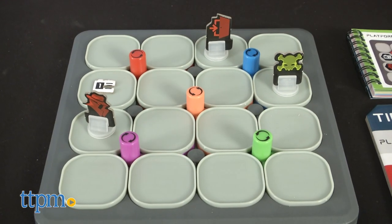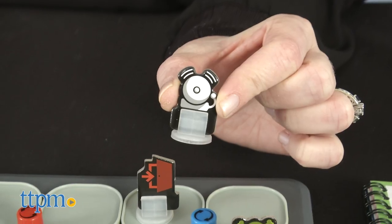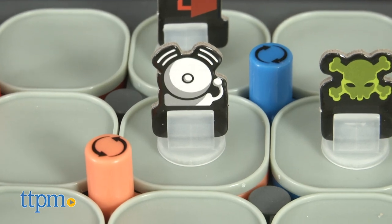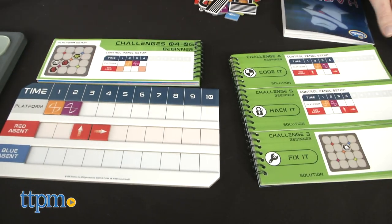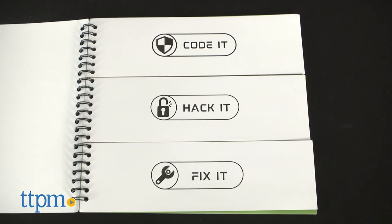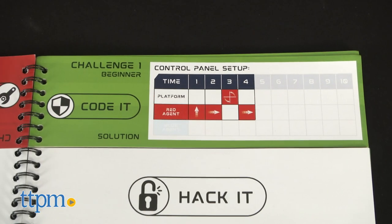In the last phase, you've got to Fix It. Where on the game grid could you place an alarm to stop the agent from reaching the virus? Solutions for the challenges can be found in the separate solution booklet, which is divided into three parts so you don't accidentally reveal the solution for a challenge you haven't started working on yet.